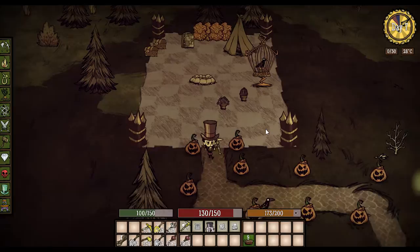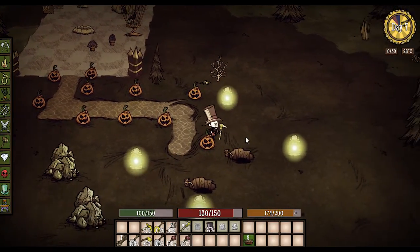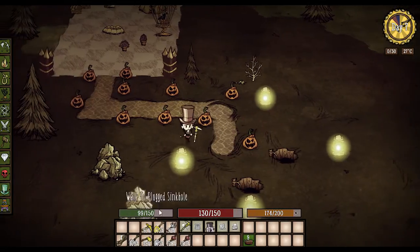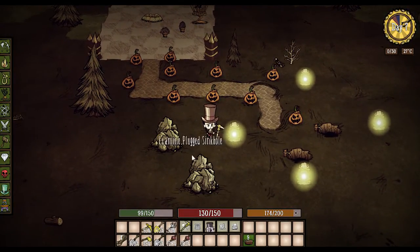It lets you plant your own sinkhole. So we go down this awesome path, lit up with some nice lanterns. You're going to notice there's two sinkholes that are open and there's two that are plugged right by our base camp. That's no coincidence — we planted these.